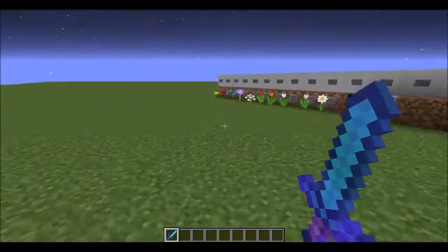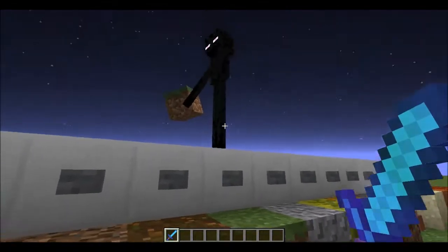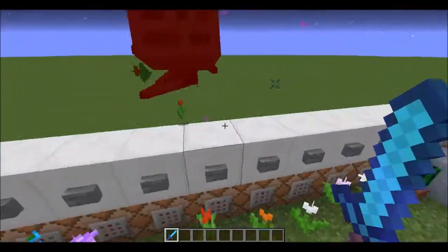Now if I go over here and turn this on, these command blocks will stay here, and now whatever an Enderman is holding will be dropped when killed by a player. Grass — drops a grass block. Melon — melon. Flower — flower.